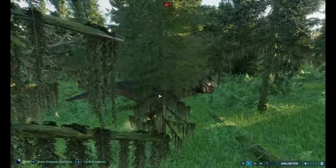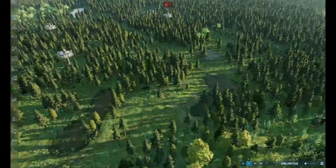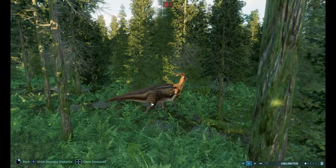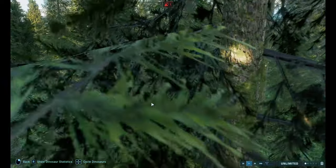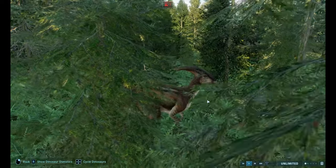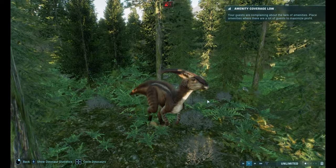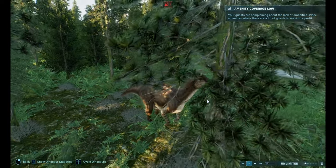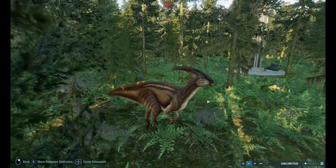Then it jumped to the next scene where Owen Grady was working with some nature workers on horses, luring those kinds of dinosaurs — the Parasaurolophus. It's the dinosaur I'm viewing right now, a patterned Parasaurolophus that kind of looks like the Lost World para from Jurassic Park: The Lost World on Site B. They did mention Site B in the movie — they haven't shown it, but they did mention it.